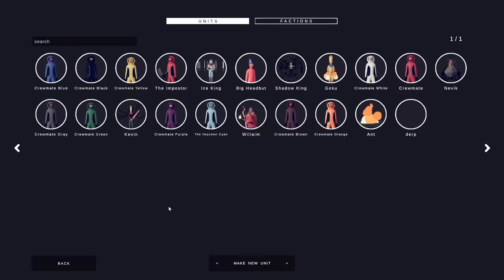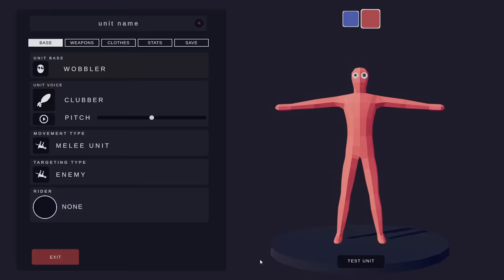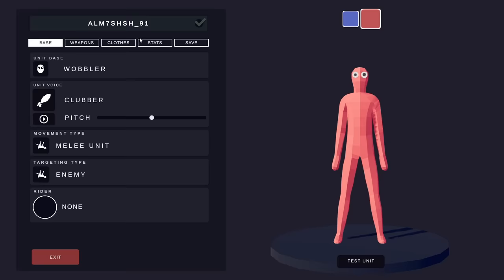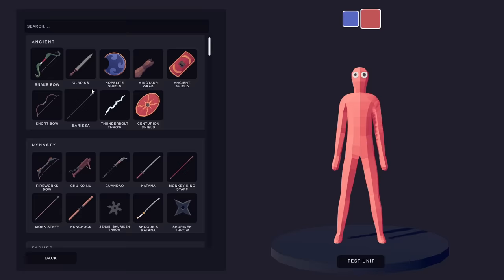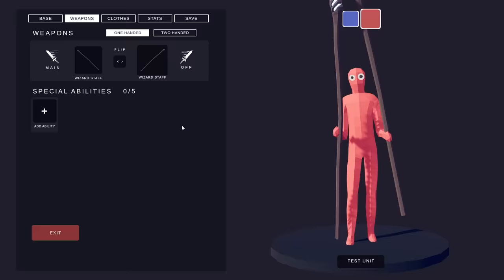I do notice something - Derp is gone. I don't like him anymore. Time to make a new unit. And you shall be named 91. There's probably 90 others of these, that's why you had to use 91. And then he gets wizard sticks. There's a stick. He's gonna beat somebody with a stick. Wizard staff. We're doing two wizard staffs.